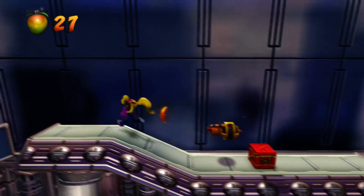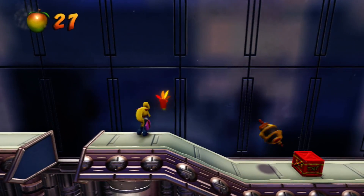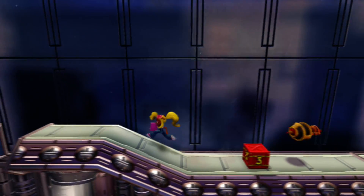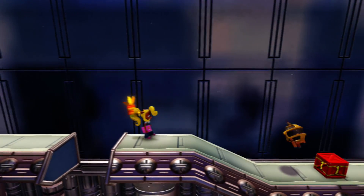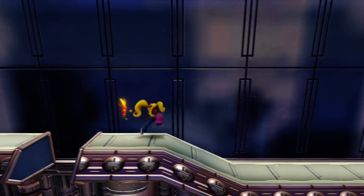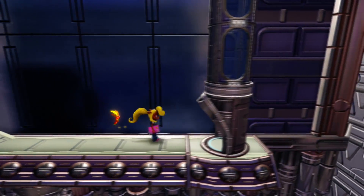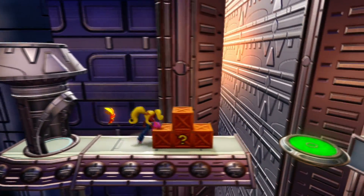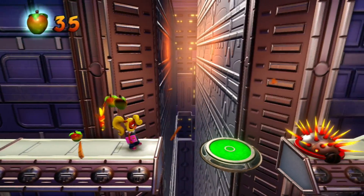Something that's actually interesting: the Switch version does not have reflections off of the sides of these buildings. In the PS4 and Xbox versions, you actually do have reflections here, and the lack of reflections actually required them to change the level design of one of the later future levels. We'll get to that later.